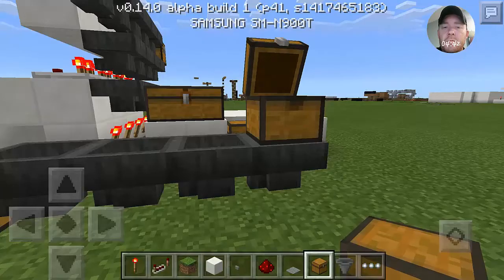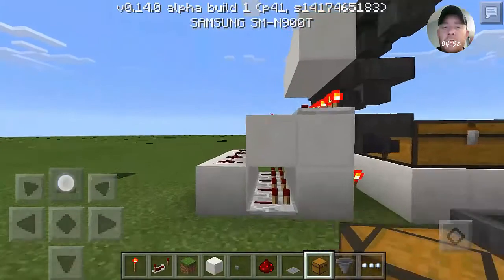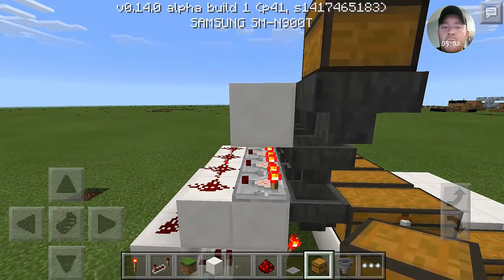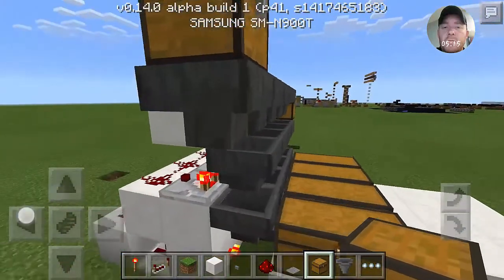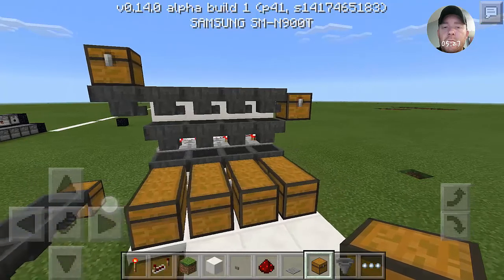You can see it going through the hoppers and coming over to the chest. With this setup it's basically the same thing, except all this redstone makes it so that you can have something locked in that hopper. Without all that redstone, all it would do is flow straight down — all these hoppers would just be connected together instead of going through comparators.